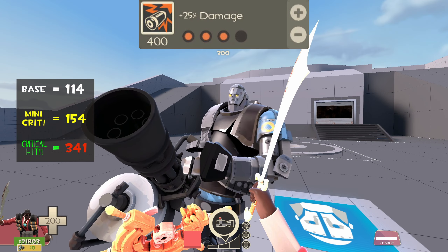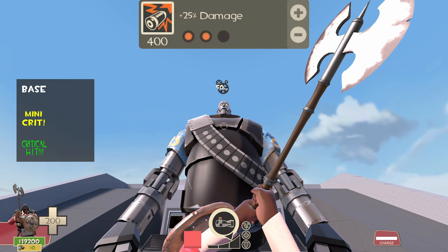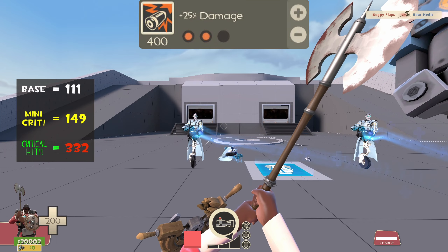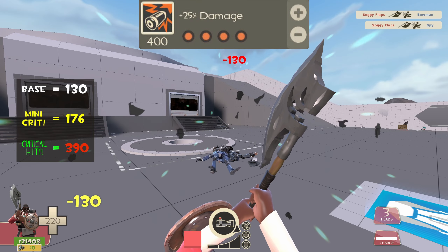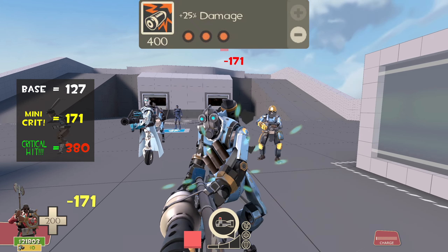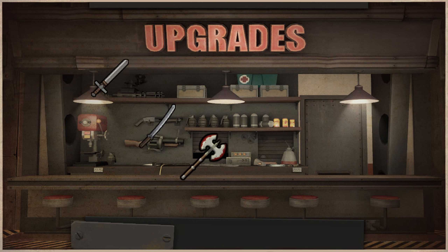Damage upgrade 2 on a sword puts it at 98 base, 132 minicrit, and 293 crit, allowing Pyro and Demoman bots to be killed in 2 normal swings, but Heavy still survives one crit swing. Damage upgrade 3 gives 114 base, 154 minicrit, and 341 crit — Heavy can now be killed in 1 crit swing. However, Demoknight can no longer kill Medics before they pop with normal damage; you need minicrits to kill them in 1 swing. Damage upgrade 4 gives 130 base, 176 minicrit, and 390 crit — Scouts, Snipers, and Spies are killed in 1 normal hit, and Pyros and Demos can be killed instantly with minicrits. The Skullcutter maxes at 3 damage levels: 127 base, 171 minicrit, and 380 crit — it cannot minicrit Pyros and Demos in 1 swing, but Scouts, Snipers, and Spies can still be killed in 1 hit.